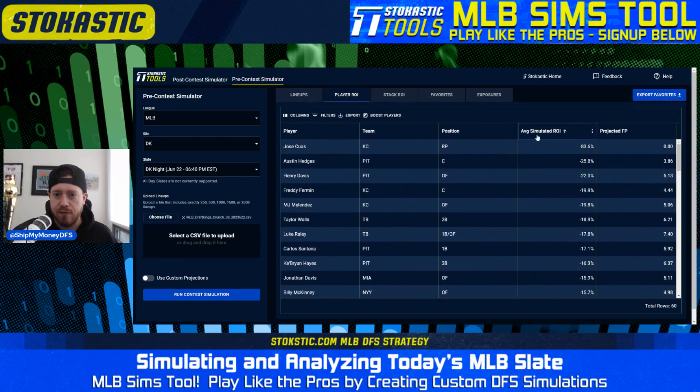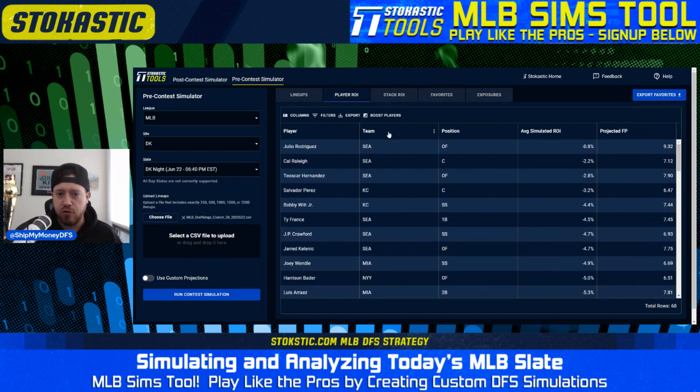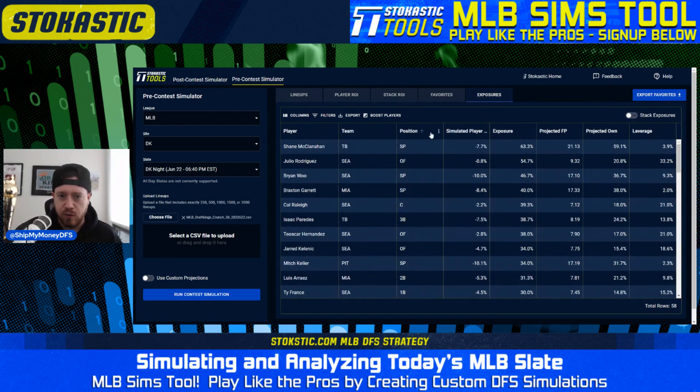Going back to the top simulated ROI lineups with the top 50 and looking at individual player exposures: most players are neutral to negative, which isn't surprising on a three-game slate where ownership comes into pretty much every good player. Julio Rodriguez, Cal Raleigh, and Teoscar Hernandez from Seattle show up at the top. You're also getting Salvador Perez and Bobby Witt from Kansas City — I mention them every time I talk about KC because it's so hard to find good catchers and shortstops, and you get both there. Joey Wendle and Harrison Bader also show up.